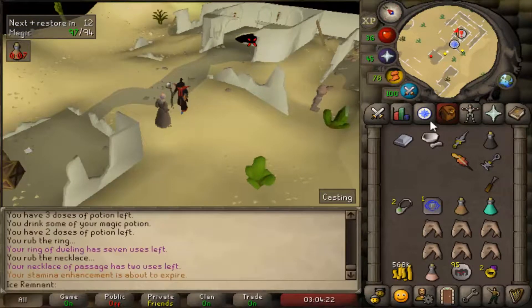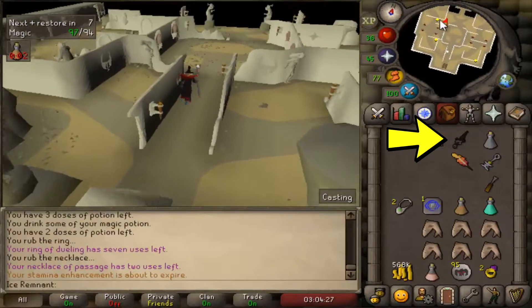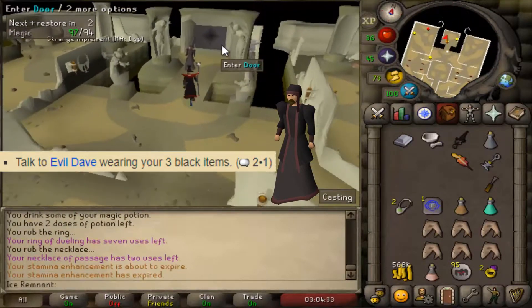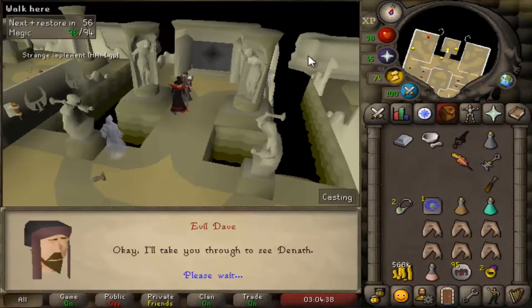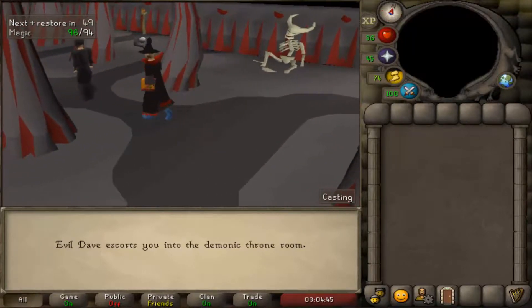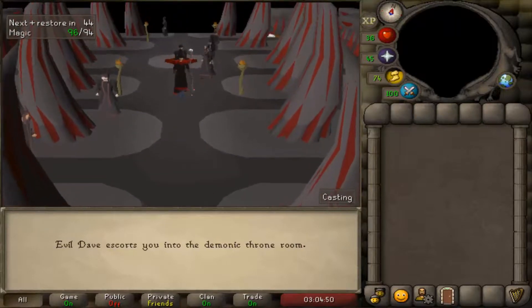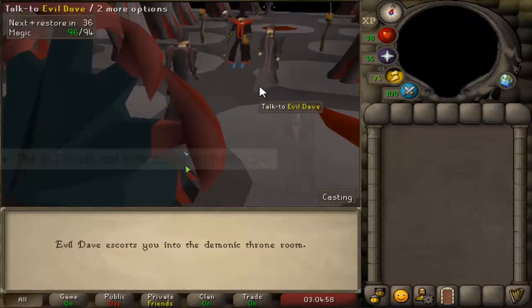Head down the stairs. If you don't have the implement and the black mushroom ink, get them now in the north west and north east corners. Dye your Silver Light black. With 3 black items equipped, talk to Evil Dave with options 2-1.